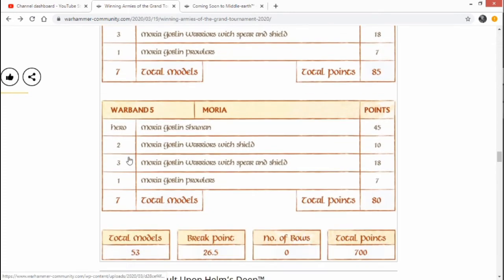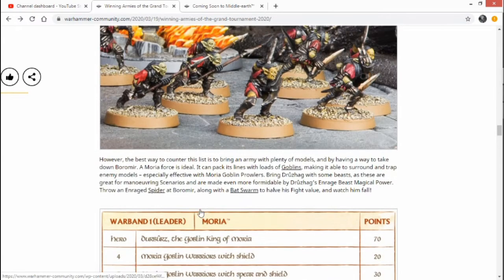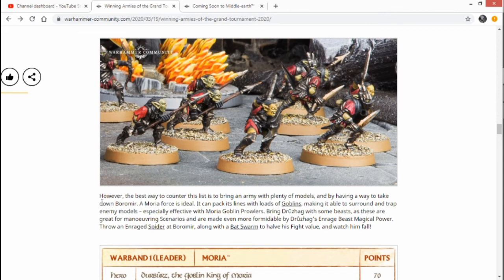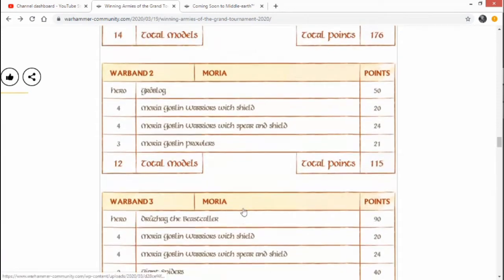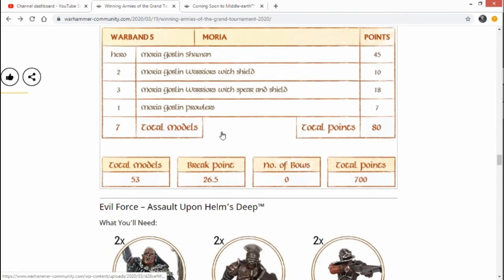The Moria Goblin Shaman warband has 2 Warriors with Shields, 2 Warriors with Spears and Shields, and another Prowler — bringing the sum total to 700 points and 53 models. Just like Moria should be played — that is fantastic. I do believe this list did beat the Gondor list, and it definitely would have given it a run for its money. Really solid list — top tier. I love Spiders so I'd probably put more in, but you've got Prowlers and enough variety.